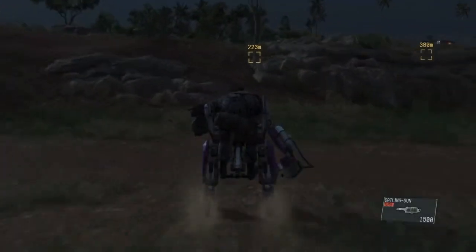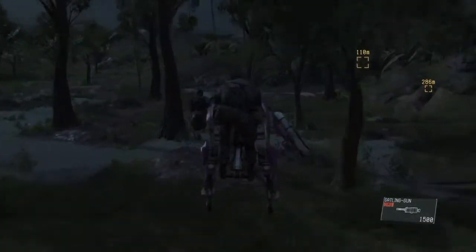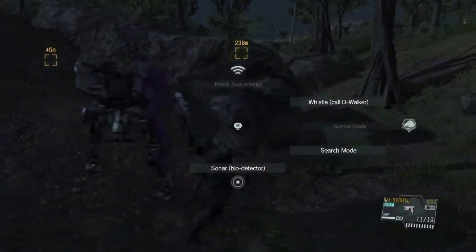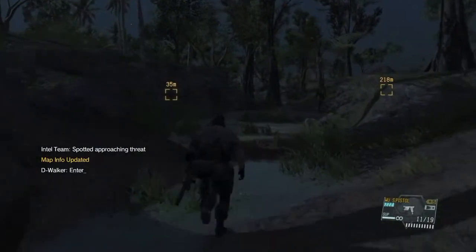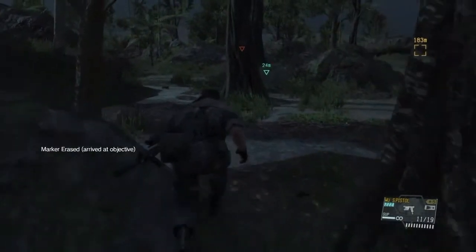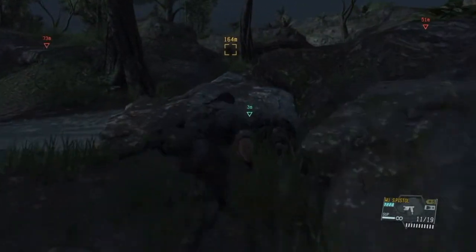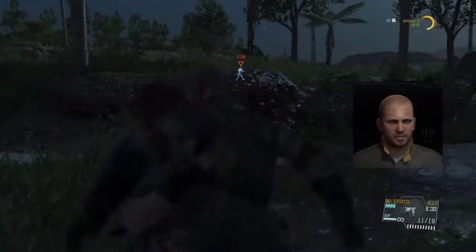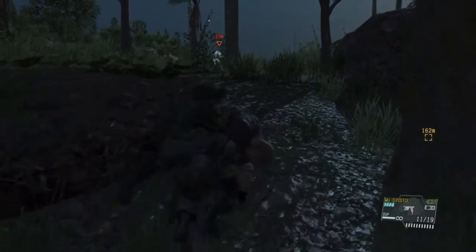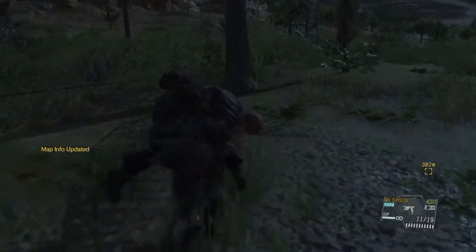I'm going to be dropped off close to the first prisoner we need to extract and make my way there as quickly as possible, coming up behind him. I'll jump off D-Walker and go into search mode — keep that in mind, search mode on D-Walker comes in very handy. Get to this guy as quickly as you can, extract him, and when you do it in one fell swoop it's not that hard. Slowly creep in behind him and hope he doesn't turn around.